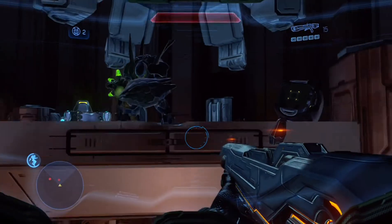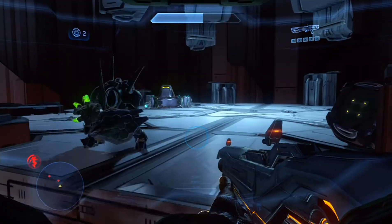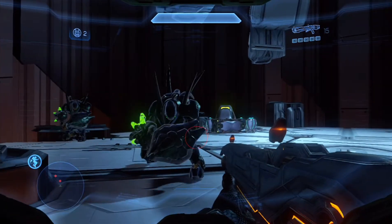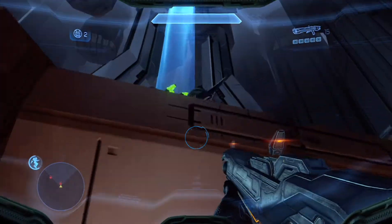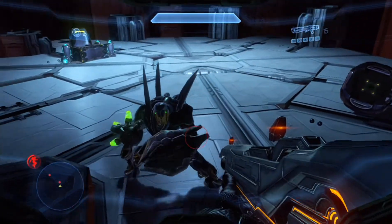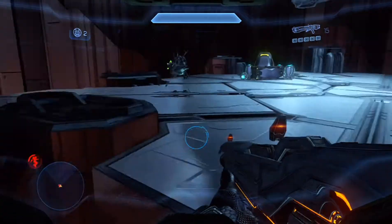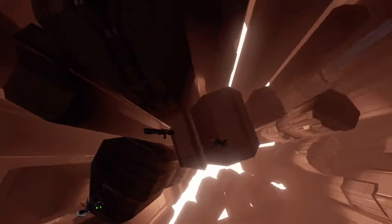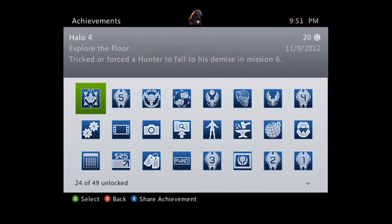But what you're going to want to do is here — as you can see, he'll charge forward at me. And there you go. That's basically what you want to get him to do. So if you want to get him right by the edge when he does it, like he did right there, and he falls down. And as you can see, I fall down too and die. But the only reason you don't see the achievement pop in the video is because I actually started capturing right after I got the achievement, of course. But there you go — it's pretty simple.